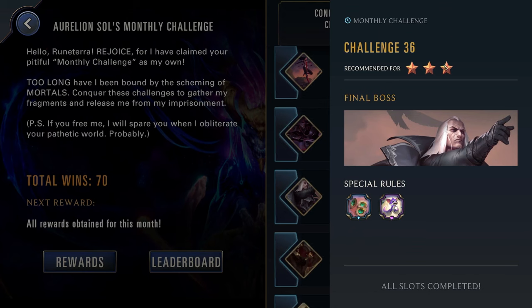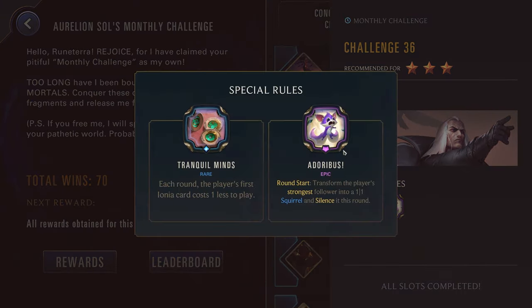Challenge thirty-six, three stars just against Swain. They get the Adorbis again and Tranquil Minds: your first Ionia card costs one less to play. Now this might be the time to start breaking out your Yasuo. It is three stars and the Adorbis, while annoying, isn't going to affect your Yasuo because he's not a follower. Also okay for Master Yi — I normally save him for some of the more spells-based decks, but since his deck is very champion-focused he can also be a decent answer to the Adorbis. And then Set is also pretty solid — since you normally have a full board with Set, the Adorbis won't hurt you quite as bad.